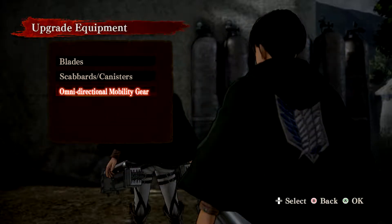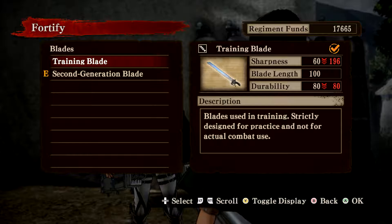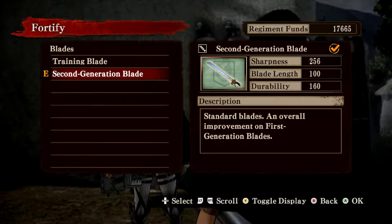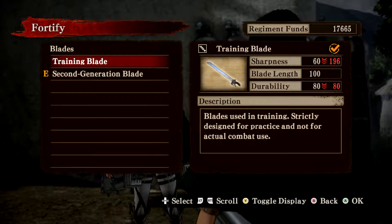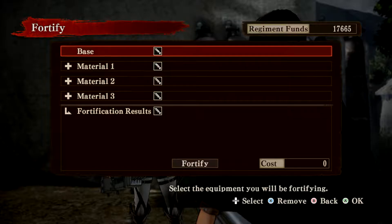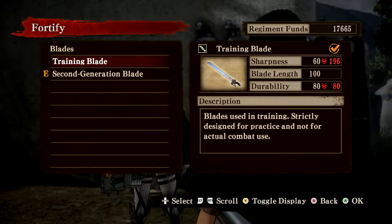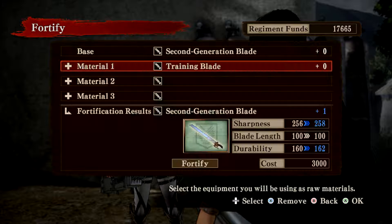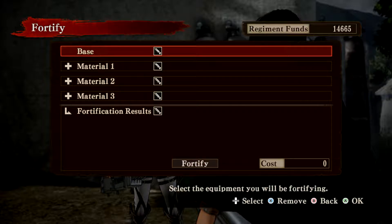Awesome. Let's check out the fortifying thing and see what we can do. I don't know what any of this is gonna do. Training blade, second generation blade. I can use this as a raw material. If I use this as a base, use this as a material — it will give me a super awesome blade somehow. Let's do it. Fortification completed.